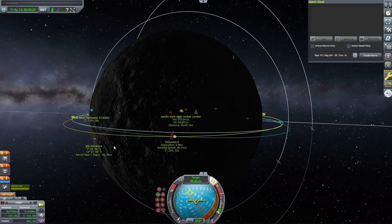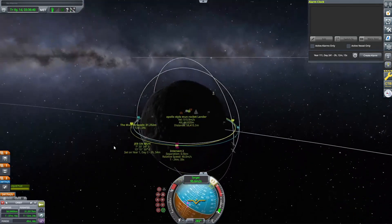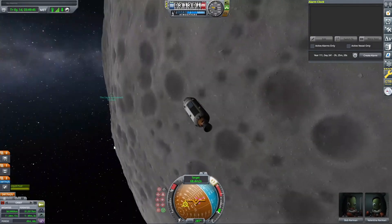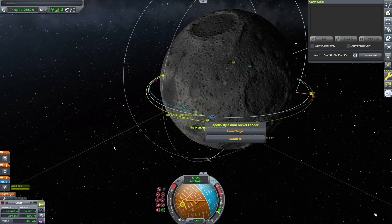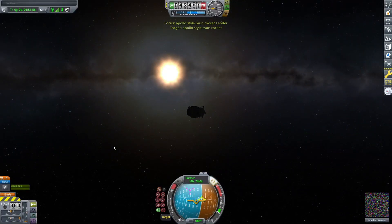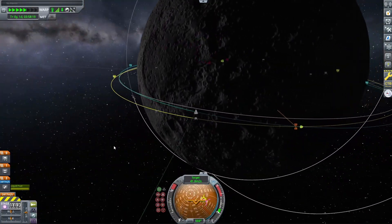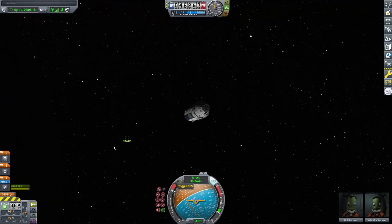Now we're just going to time warp down, make a few adjustments, and time warp down until our encounter with the lander craft. If you don't know, pressing Fn+F4 shows all the crafts so you can actually see where the lander can is. I'm switching to the other craft quickly to point prograde, then point to target to get ourselves centered.